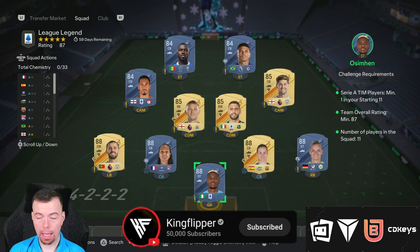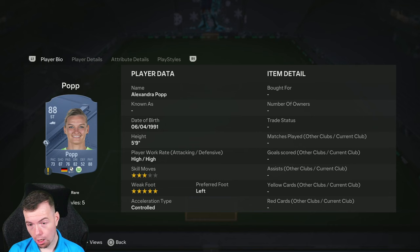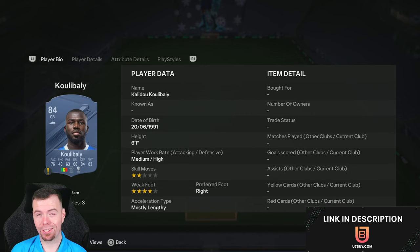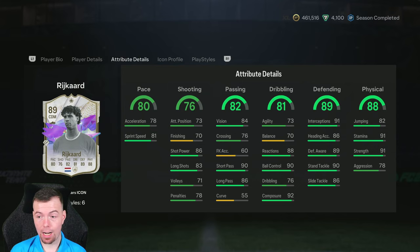The League Legend segment requires an 87-rated squad with a Serie A player. You've got options — one 88, one 85, and one 84 Serie A player. It's five 88s, three 85s, and three 84s. Your cheapest 88-rated Serie A players are around 20k each — Paredes, Renard, and Bernardo Silva. Your 85s are 5k each — Berardi, Trippier, and Stones. Your cheapest 84 is Smaldinni at 2.2k along with Thiago Silva. Total is 121.6k — between 120k and 125k — and you get a prime electrum players pack.